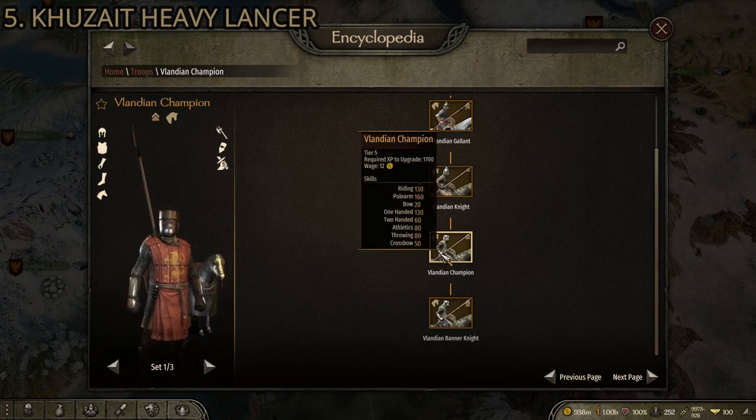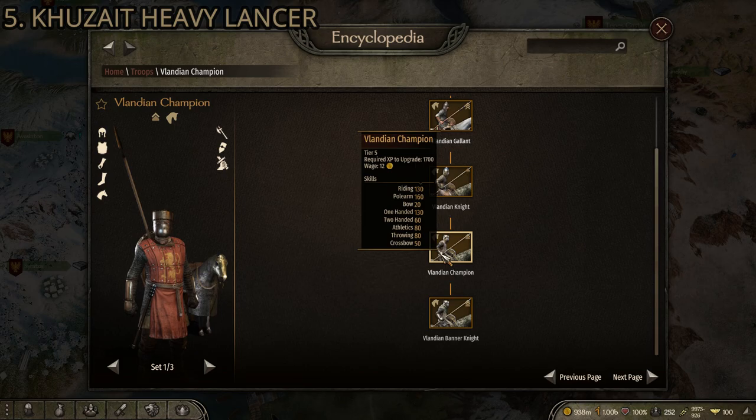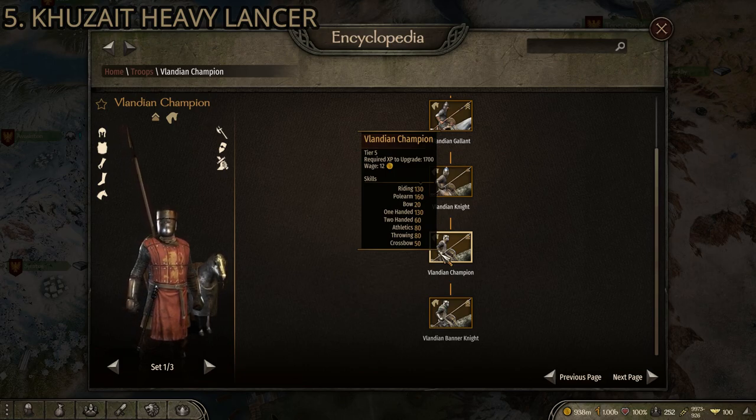For stats: riding is 130 — a little lower — but the polearm is 160, which is higher. The one-handed is 130 and it's a mace, so it does a bit better damage against heavily armored opponents and shields. This unit also has really good armor on both the person and the horse. I give the Kuzait Heavy Lancer a slight edge because it's not a noble troop tree, so it's a little easier to recruit. That's number five.